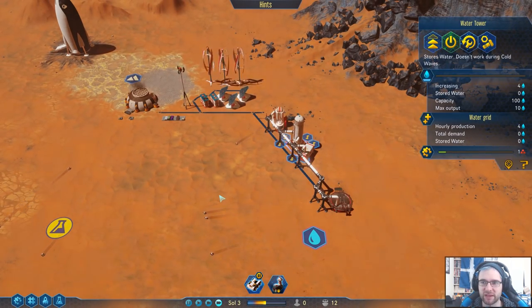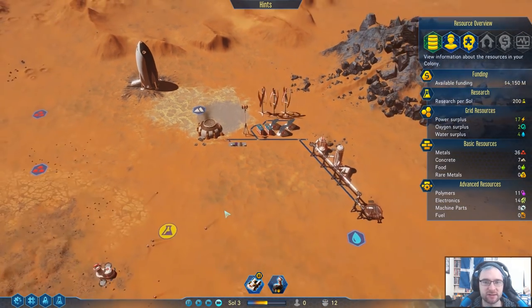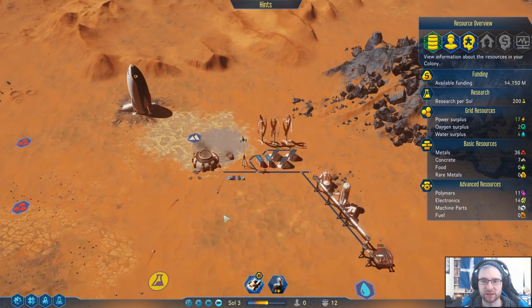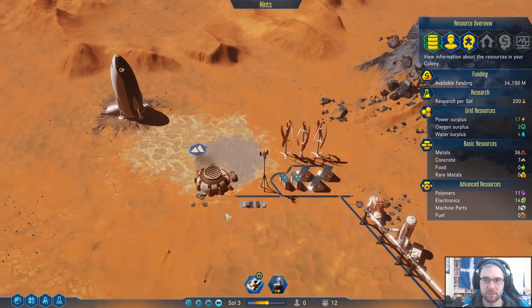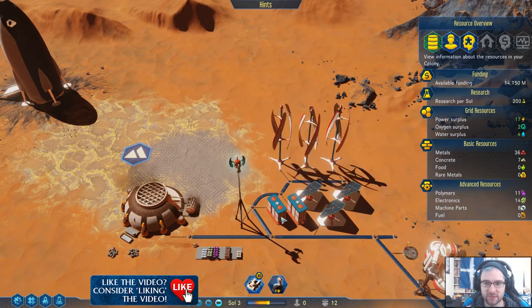There we go — now we have water being collected. We've got oxygen here. Excellent. We're in a position to start accepting colonists, I think. Food is produced by colonists — you can't have drones do that, sadly. So that's a colonists thing.